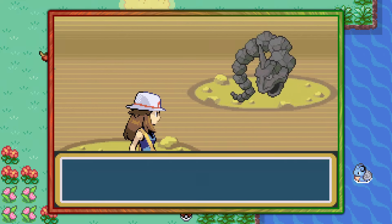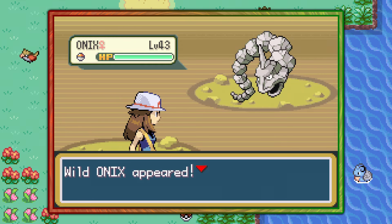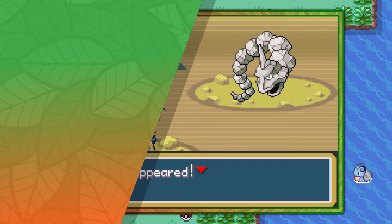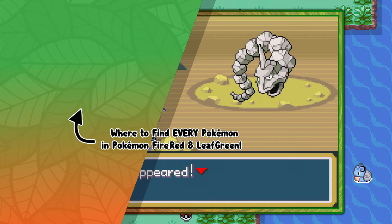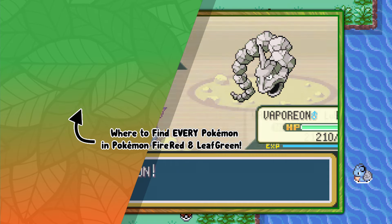That's pretty much it guys — that's how you find the Rock Snake Pokemon Onyx in Pokemon FireRed and LeafGreen. If you're interested in more no-fluff video guides like this one, go ahead and click the playlist that's on screen now. I hope you enjoyed, and Techno's out.